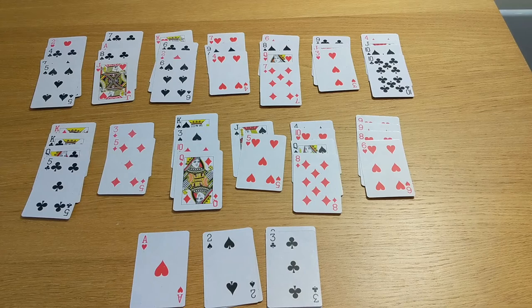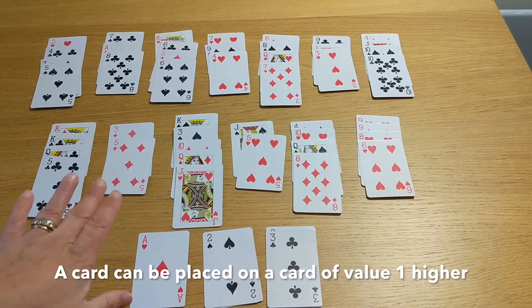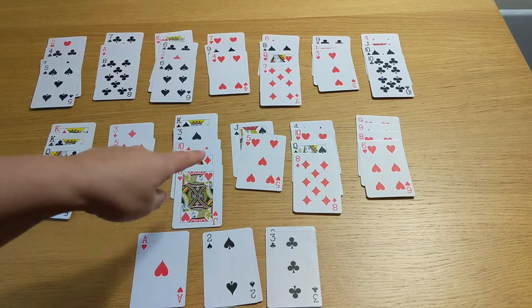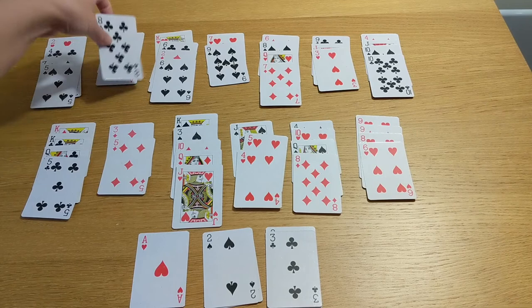I could move this jack onto this queen because it's a number higher — jack always sits on top of queen. It doesn't matter what suit it sits on in this game. But now we need a nine to put the eight on top of, and I can't find a nine that's available. We've got nines down here, there's one up there, there's one in here. I can get that one available — I'm going to choose to move it there. The four goes on the five, so the eight can go on the nine. And now we can get out that ace.